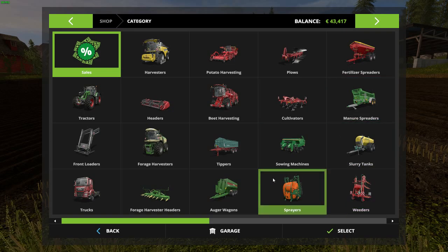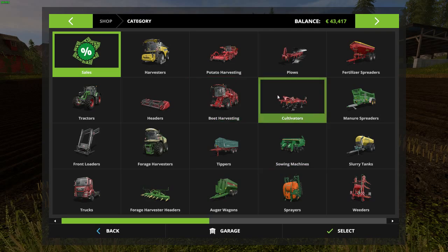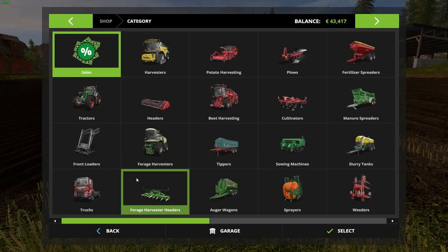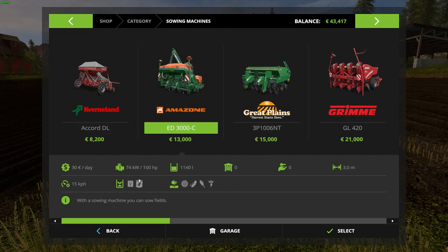In the shop, go to seeding machines. It's getting late here - 4 a.m. and I'm getting very tired. Here are the seeding machines: if you click on this one you'll see no icon for fertilizing, but if you click on the one I have, you see the fertilizing icon. That means you can put fertilizer in the seeding machine so it sows and fertilizes at the same time.